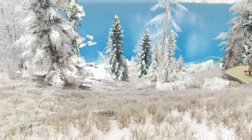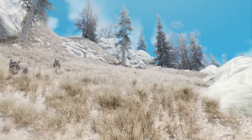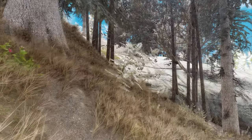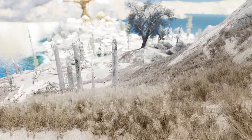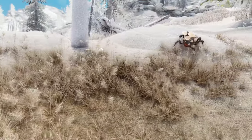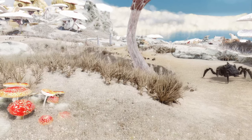Whether you're exploring snowy terrains, coastal areas, or volcanic tundras, this mod seamlessly integrates with the existing grass types, creating a harmonious and visually appealing environment. To enhance your experience with the Cathedral 3D Solstheim Grass mod, make sure to install the Cathedral 3D Grass Library Meshes file. This will ensure optimal compatibility and deliver the best results.